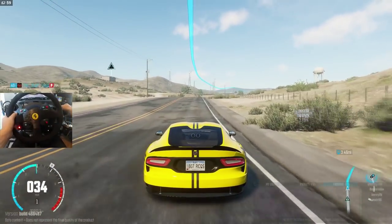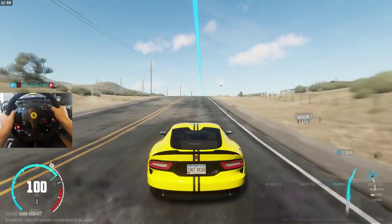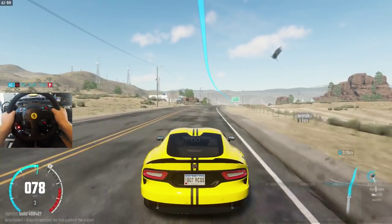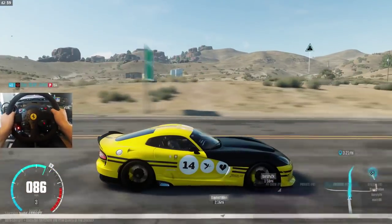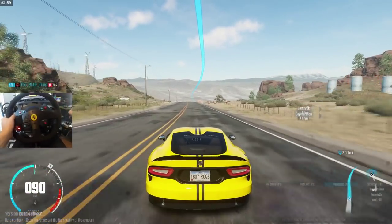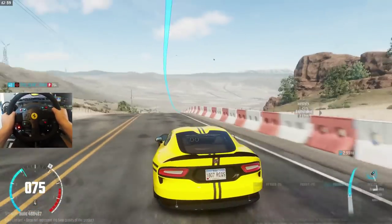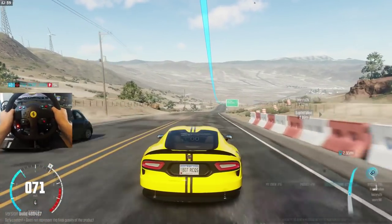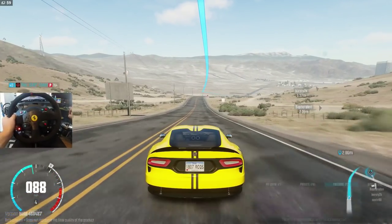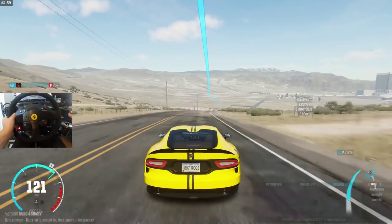Wild Run, here we go — our first glimpse at this, and oh man, November cannot come fast enough. Have a quick look at the graphics, take everything in. From what you're used to on The Crew, this is something totally different — it's almost a new game. Everything about the scenery, the graphics, the shadows is just smooth. Plus we're running at 60 frames a second, which is definitely noticeable. We're gonna put our foot down, let's run it.